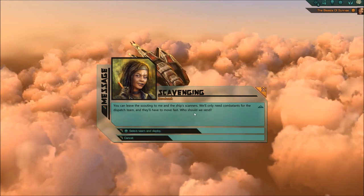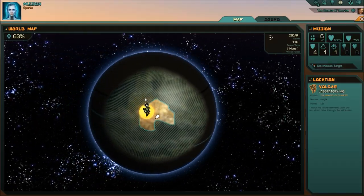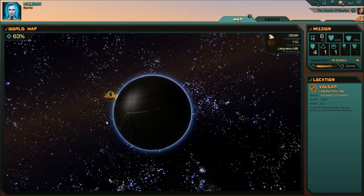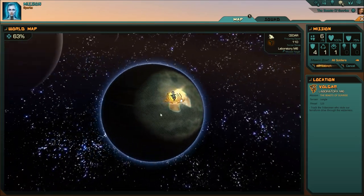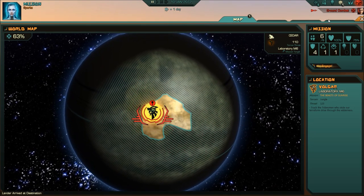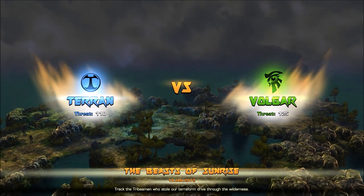You can leave the scouting to Bonehawk and the ship's sensors. They'll only need combatants for the dispatch team - they'll have to move fast. Should we send everybody into the planet? Here is our world map - we'll eventually explore this entire planet. At the moment we're just going to start off with this mission right here. Ground combat: us versus the vulgar chicken people.